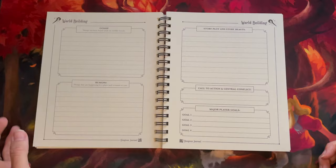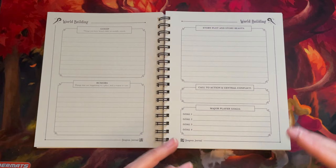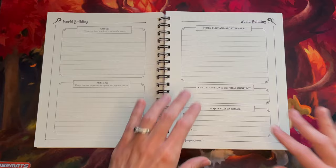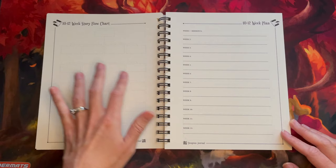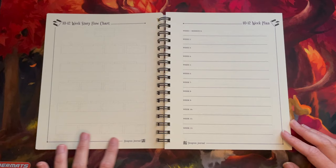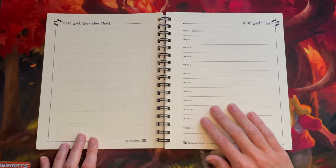We have an area for collaborative homebrew-style play where you can do gossip and rumors, come up with your story points and beats, the call to action, the central conflict, and some of the goals you have for your players. Over here there are boxes that can be used as a flow chart of the call to adventure — four boxes so you can plot and move things around as needed. And then your overall sketch of what all 12 weeks are going to look like, starting with session zero in week one.